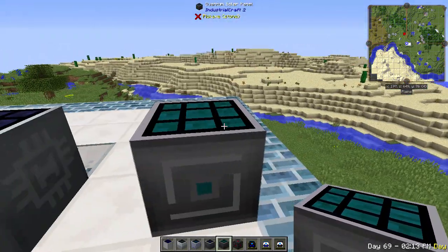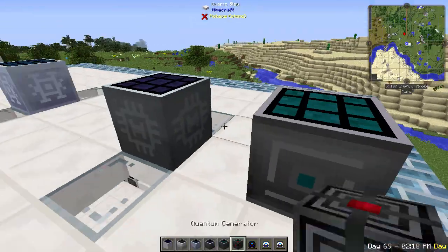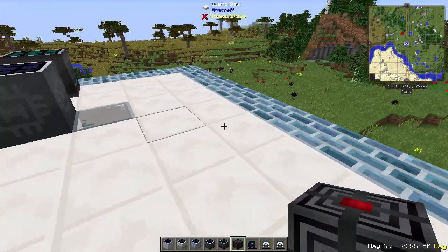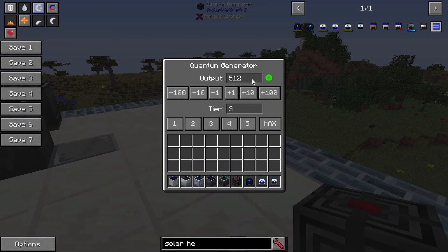If for some reason you do need creative EU, you've got the creative quantum generator. You can determine what kind of output you want and at what tier - tier one is the 32 EU per tick tier. If I do 3200 at tier one, it's actually going to divide it into about 100 packets so I won't blow up my machines. Really useful for mod spotlights or creative maps where you want to give the user free EU at a certain tier so they don't blow up machines.